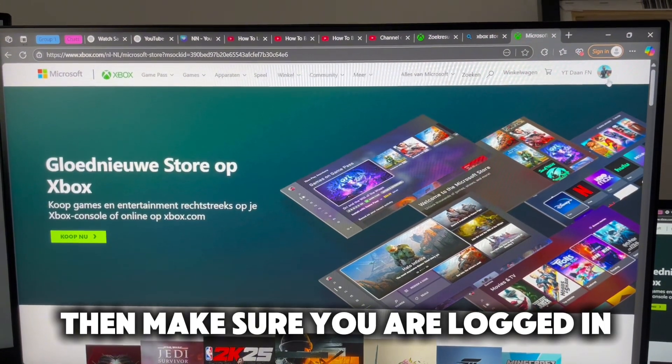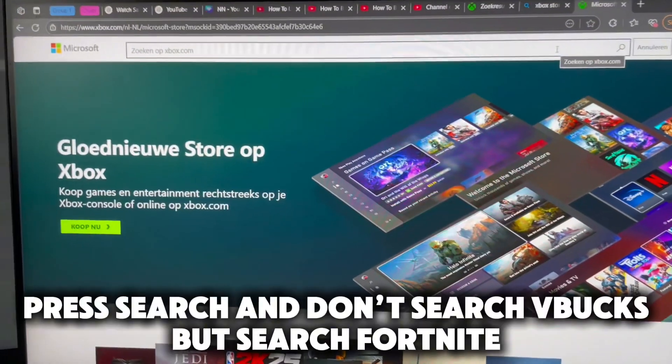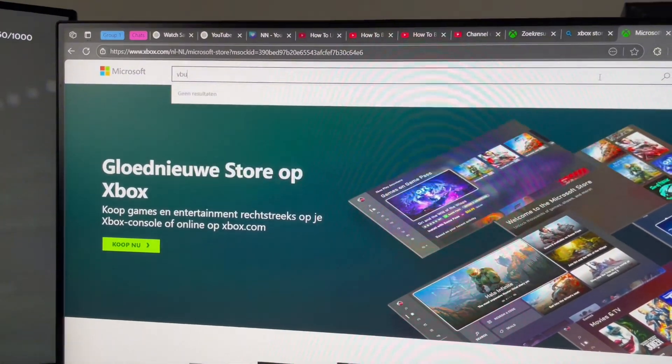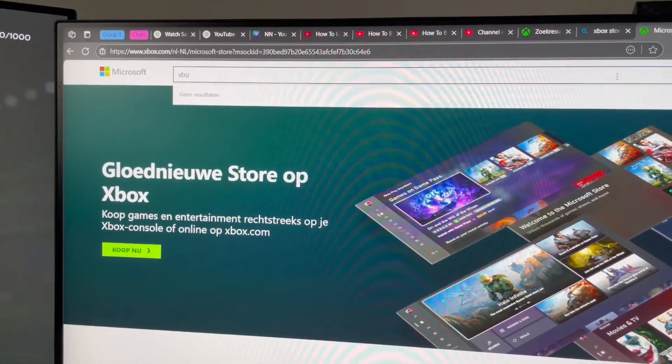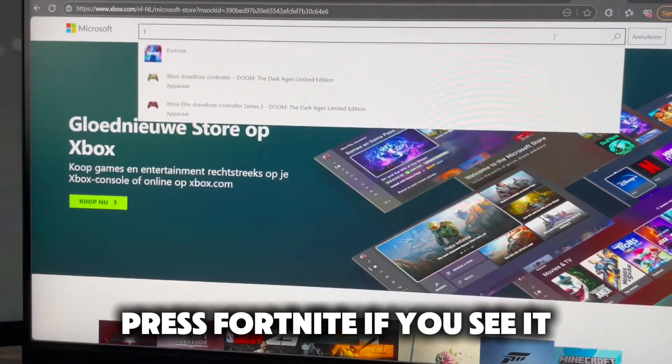Then make sure you are logged in. Press Search and don't search V-Bucks, but search Fortnite. Press Fortnite if you see it.